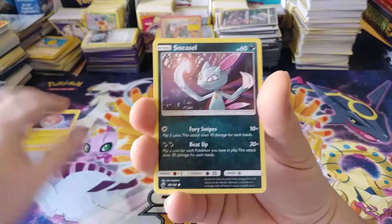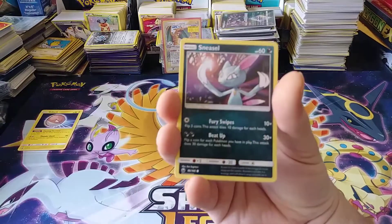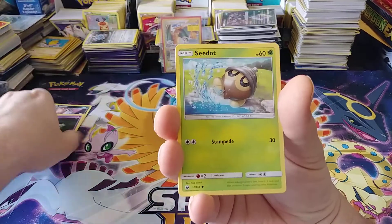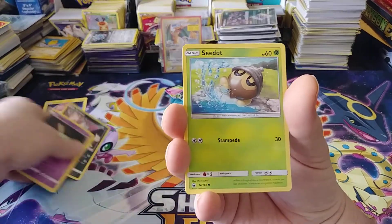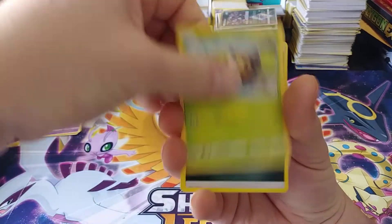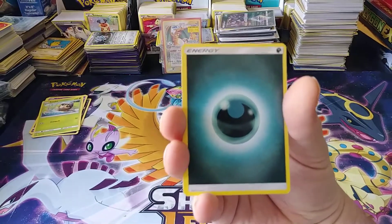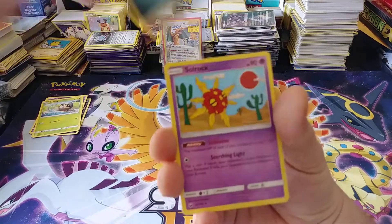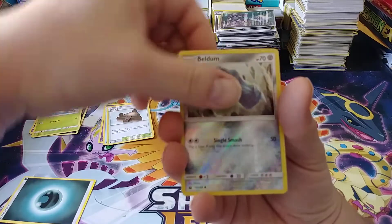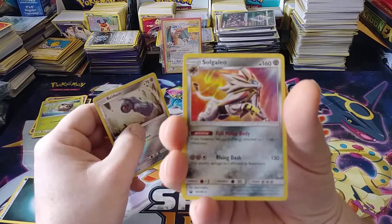Alright. We have Voltorb, Sneasel — Italian Sneasel throwback — Seedot, Gulpin, and there are two Seedots in this set? Darkness is approaching, everyone. Darkness. Soul Rock, Life Herb, Sky Pillar, Reverse Beldum, and a Solgaleo holo.